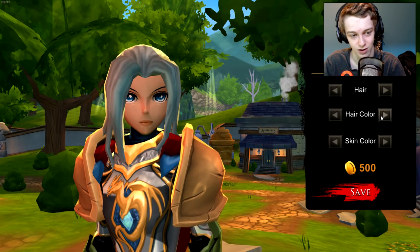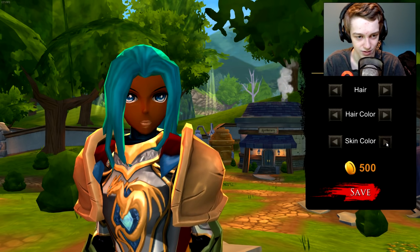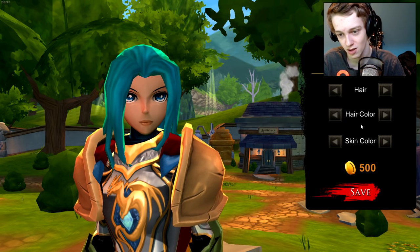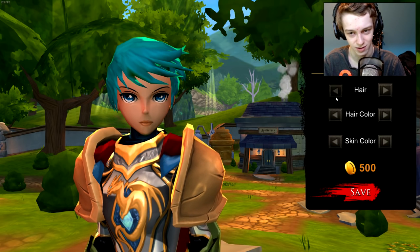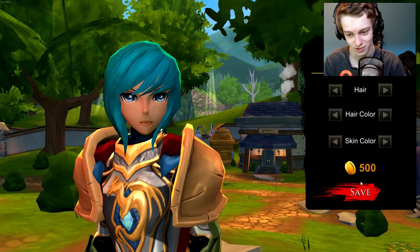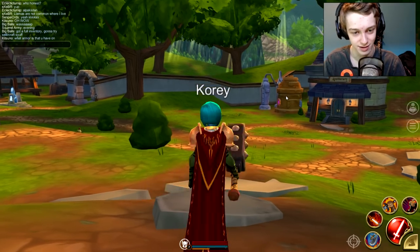Let's go with blue. And you can change your skin color too — they don't have too many colors currently available, but there are a few. It's 500 gold and then you just click save to save it. I don't think I want that hair... okay, this looks pretty. Whatever, we'll go with that one for now. I can come back and change it at any time, so let's click save.